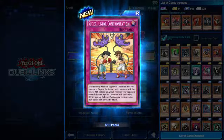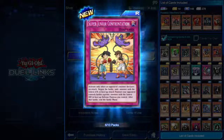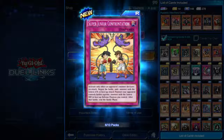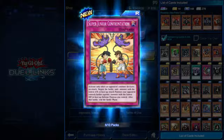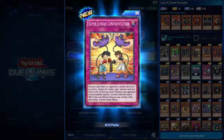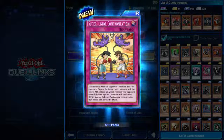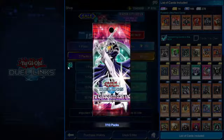Super Junior Confrontation — trap card. Activate only when your opponent's monster declares an attack; negate the battle and one monster with the lowest attack in face-up attack position your opponent controls battles against one monster with the lowest defense in face-up defense position you control. After that battle, end the battle phase. I'm sure there's some odd gimmicky deck you can build out of that.